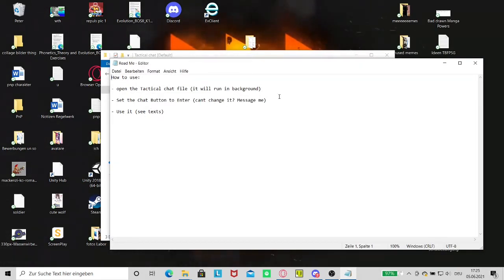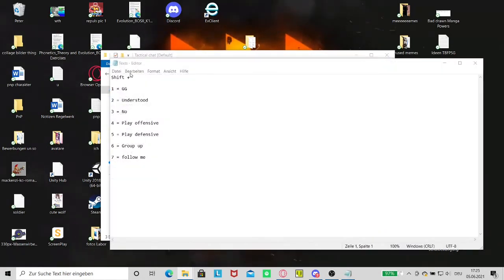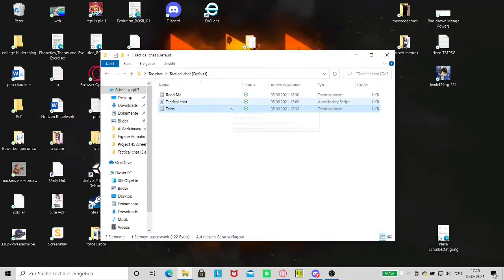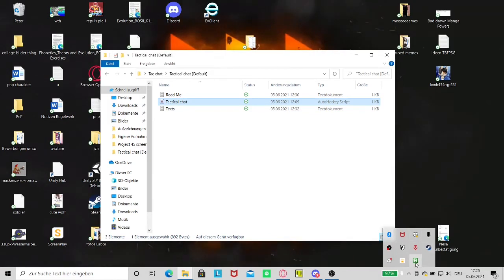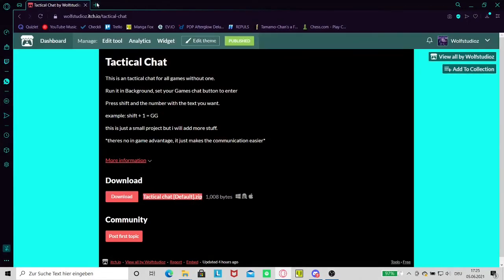There you have the readme — this is just the how-to-use guide. Then you have the text files; you can send these with Shift and a number. Then you have this — this is the most important file. You have to double click it and then you see the tactical chat appear. This is the important thing — now it is running, just run it in the background.